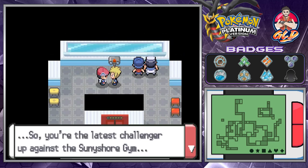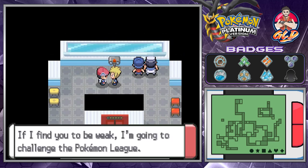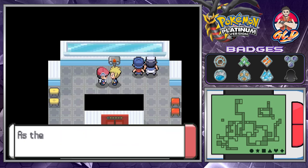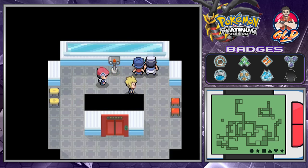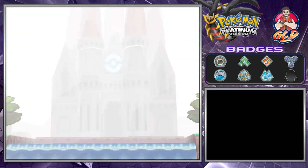Volkner says: 'You're the latest challenger up against the Sunyshore Gym. If I find you to be weak I'm going to challenge the Pokemon League myself. I'm done renovating the gym. As the toughest gym leader in Sinnoh, I'm going to unleash everything in my arsenal on you.' We look through the binoculars and see the Pokemon League in a big castle.